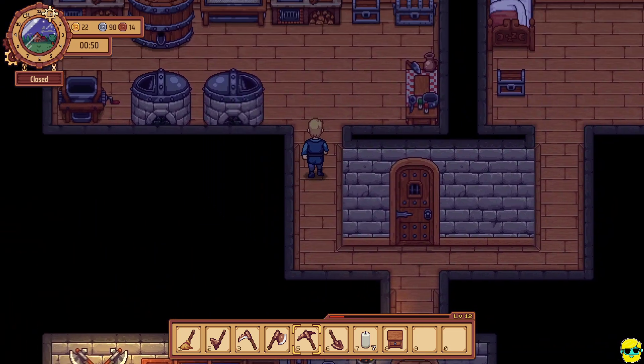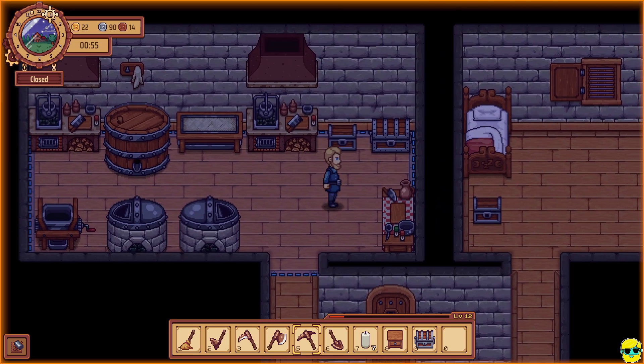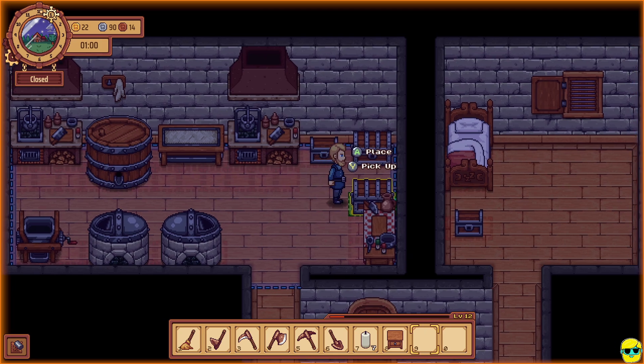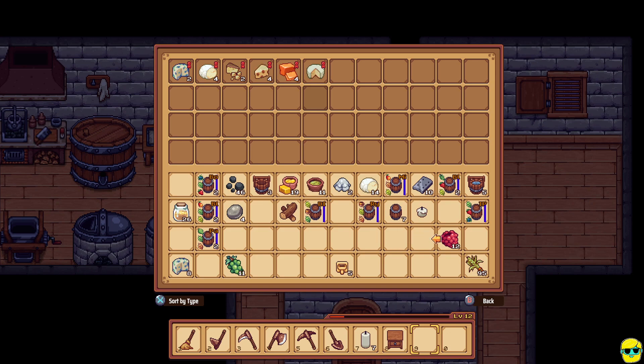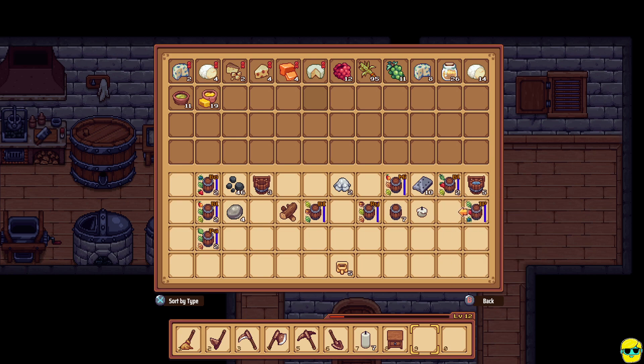So now I'm going to go to build mode and I'm going to try to put this chest down somewhere. I need more space. Where can I set this in the kitchen? I can put it there. Perfect, that's what I want. So now I'm just going to start throwing in like these cheeses, raspberries, grapes, cheese, cheese, cheese starter, butter. Now look at our inventory — it's beautiful.